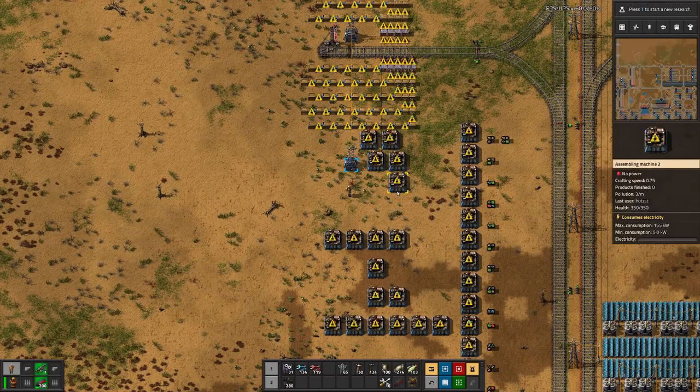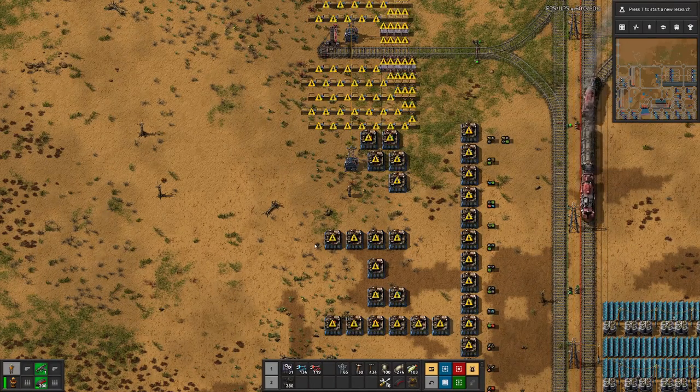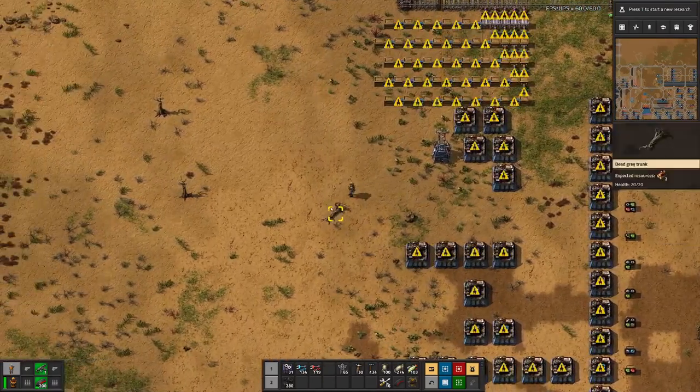The assemblers producing items are grouped together so that machines requiring similar inputs are placed together. I think we will start with the whole inserter line, which will come out here at the bottom.